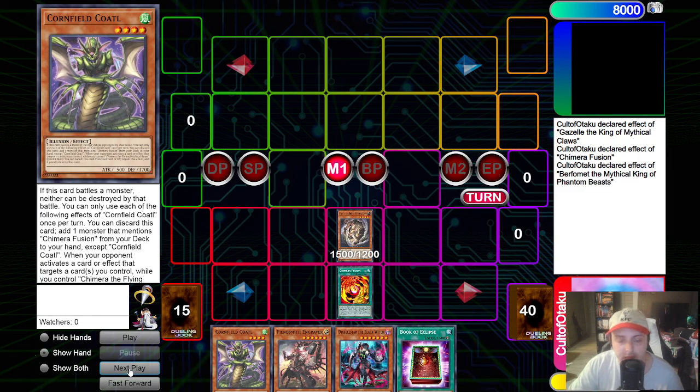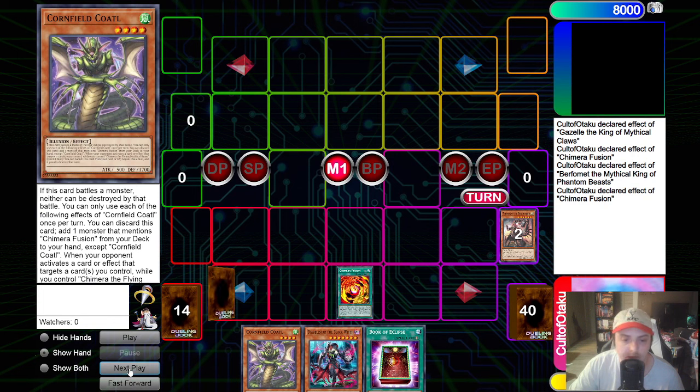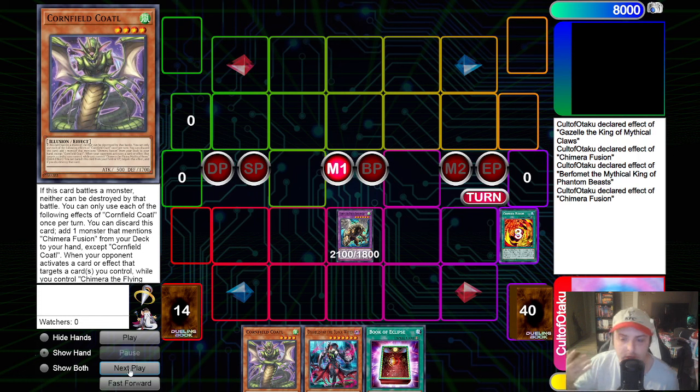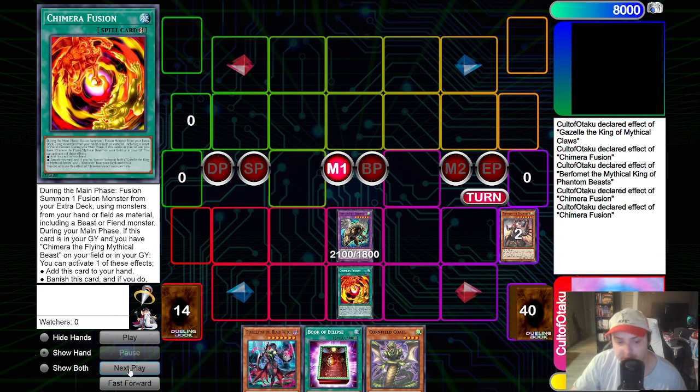We are going to fuse away Gazelle and Engraver to make Chimera King of Phantom Beasts. We want to make Chimera here because Gazelle is a beast and Chimera needs specifically a beast. If we use Gazelle too early, we won't be able to get to Chimera, and we need to punish our opponent and rip a card out of their hand on end phase. On resolution of Chimera Fusion, we will use Chimera's effect to rip a card on end phase, and then add the Chimera Fusion back to our hand.